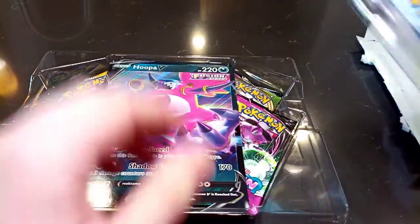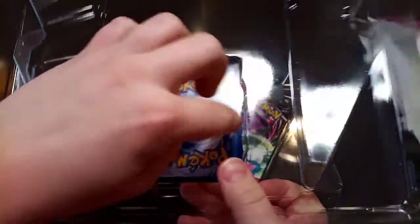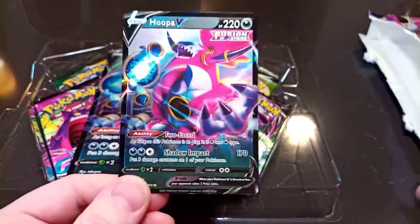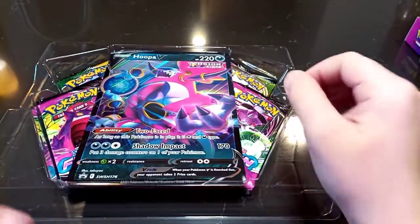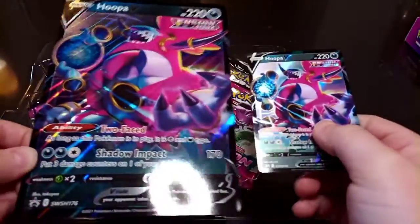I open this and this card is actually in this part of the box. I pull the card out and there is the Hoopa V — the small card, or I guess the normal sized card. Actually I guess that's a big card. So this is the big card; it's pretty much the same as the little card.